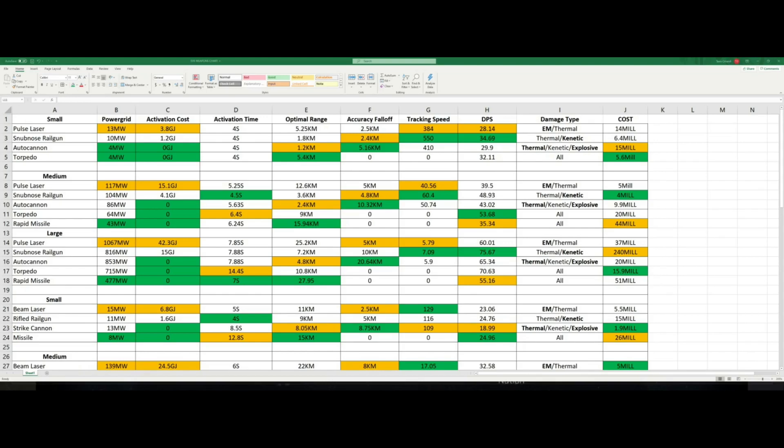The damage type is going to stay the same throughout all tiers. Your lasers do EM thermal — EM being the primary damage type in bold. Autocannons do three damage types: thermal and explosive are even, kinetic is lower. Torpedoes and missiles do all damage types at an even level unless your ship has skills that say otherwise. For cost, the cheapest small weapons are torpedoes, and the most expensive are autocannons at 15 million, closely followed by pulse lasers at 14 million.